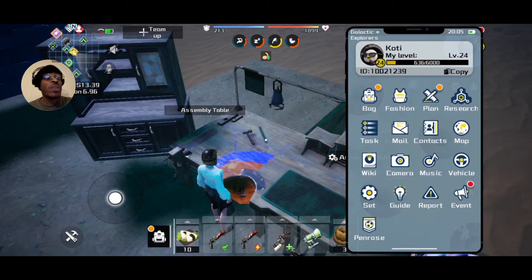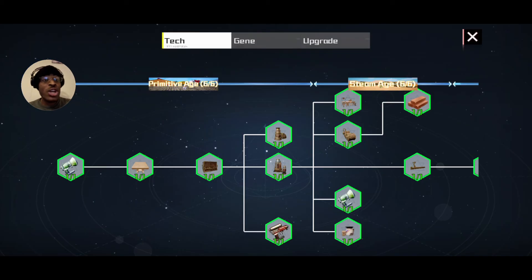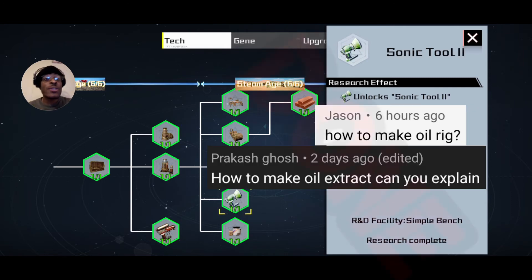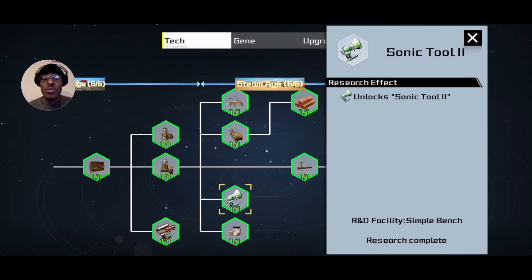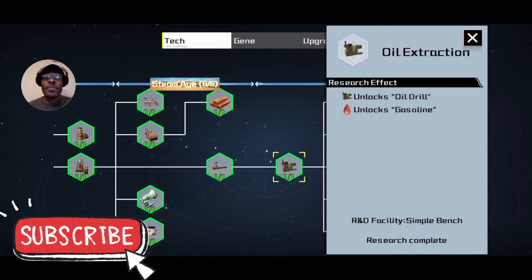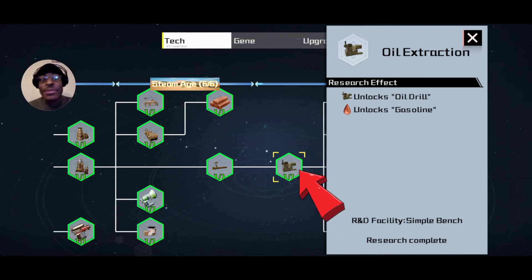When you click on research, make sure you've got the ability to make it. If you don't do the research, you can't make it. Level up and follow this as your progression. Before you start, there will be a video where I show you the most important things to help you not make mistakes — but make this oil extractor first.